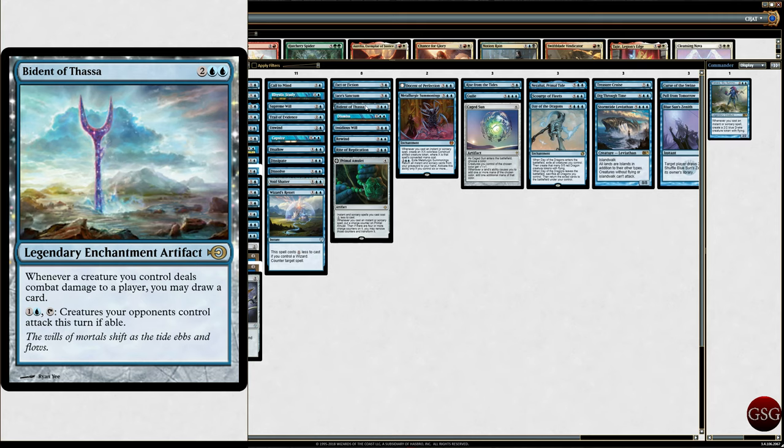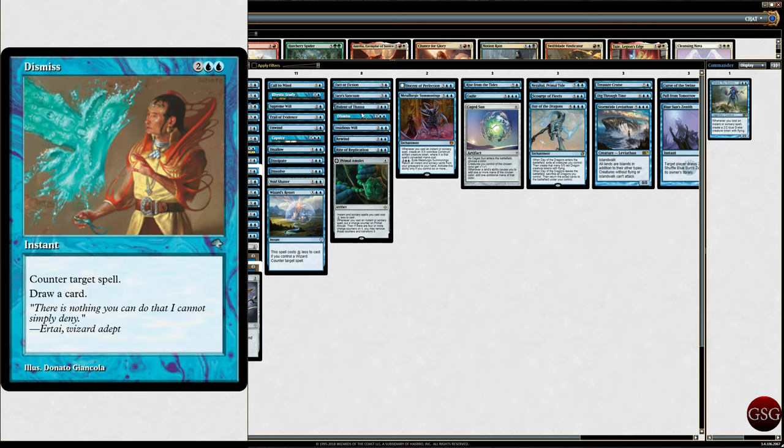Bident of Thassa — whenever a creature you control deals combat damage to a player, you may draw a card. And you can tap to force a target creature an opponent controls to attack this turn. So you can force them to attack — it's really good if you want to make them attack and then block. Dismiss — counter target spell, draw a card.